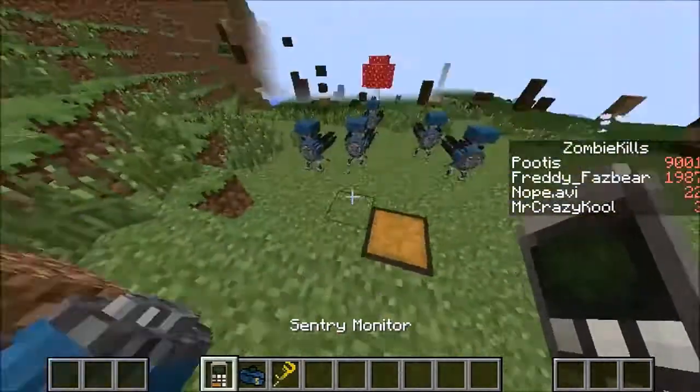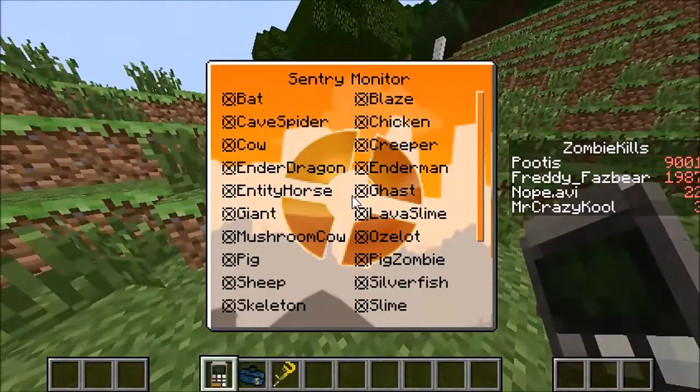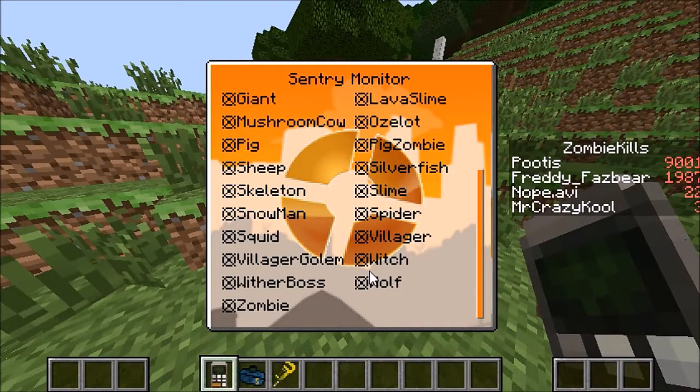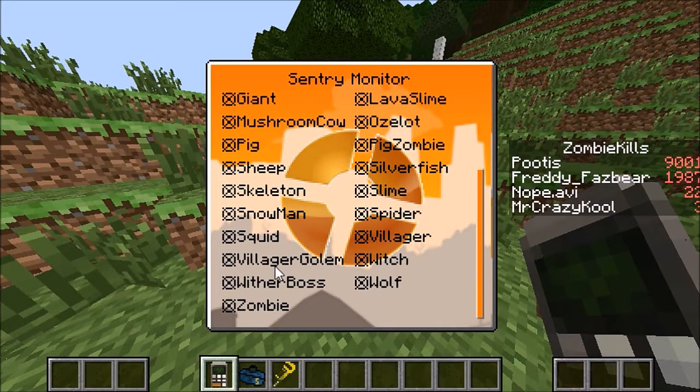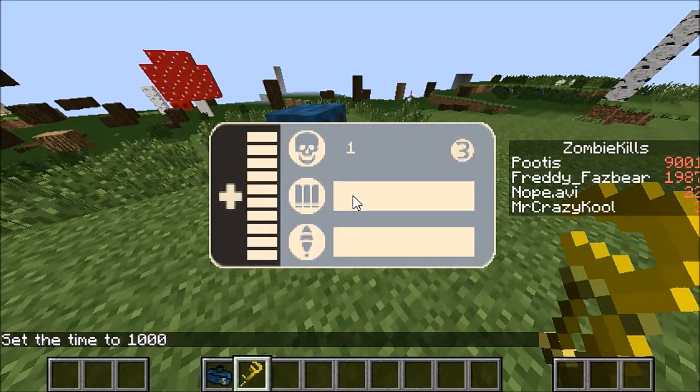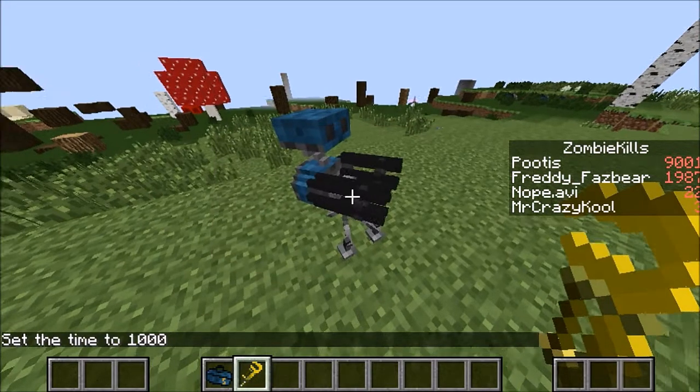Also, I forgot to mention you get this little sentry monitor. Right click it and this will tell you what to attack and what not to attack. So if I unclick bats, it won't kill bats. If you right click it, you're gonna get this menu.